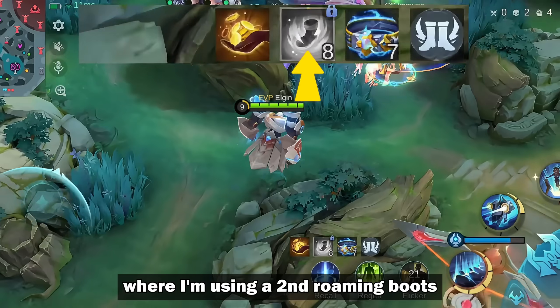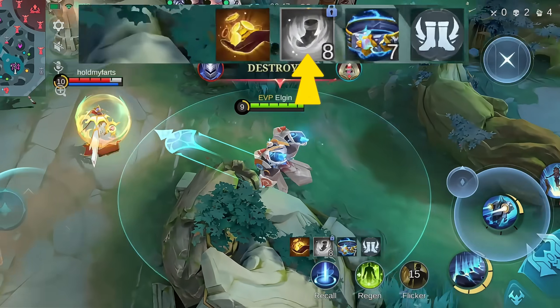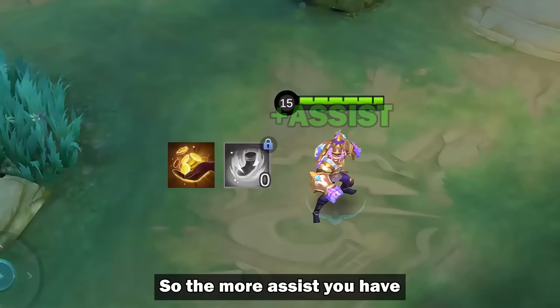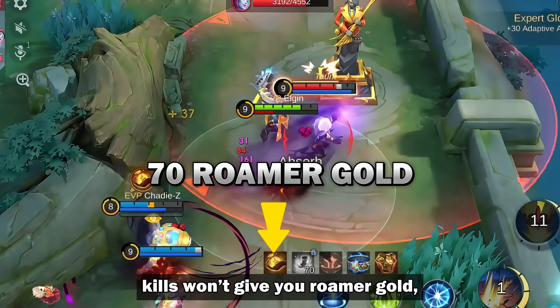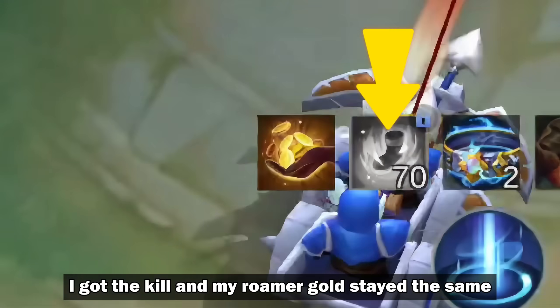Here's an example where I'm using a second roaming boots as an experienced laner. As you can see, I'm not gaining any roamer gold. But as soon as I get an assist, the roamer gold also increased. So the more assists you have, the faster you can unlock the skill. Heads up though — kills won't give you roamer gold, only assists. No changes: I got the kill and my roamer gold stayed the same.